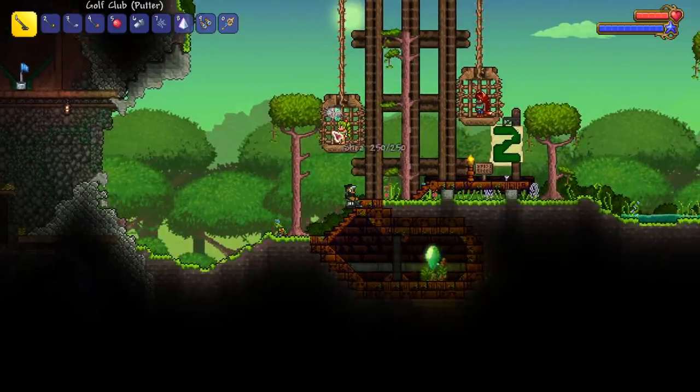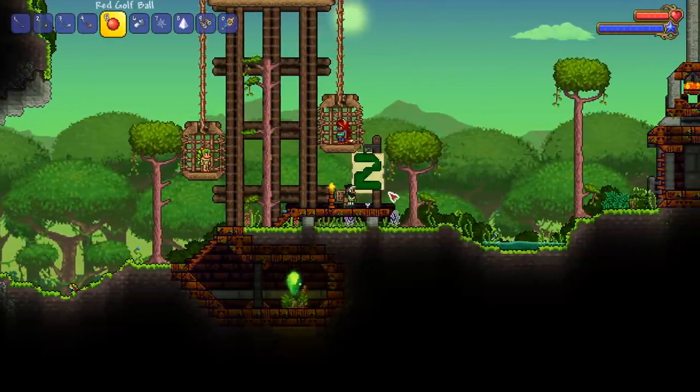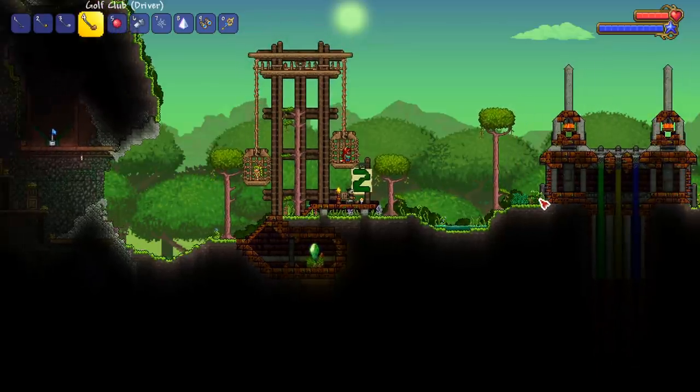Here we are, hole two. They've got the Dryad and the Zoologist captive — kind of weird. Hole two, let's get it. The par on the whole course is 51 and I already have 10 of that. I really didn't know how this was gonna go — I thought this was going to be like mini golf, but this is a lot of area to cover.